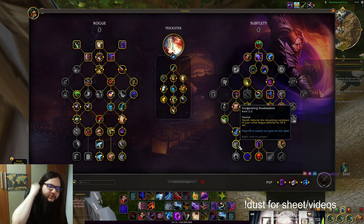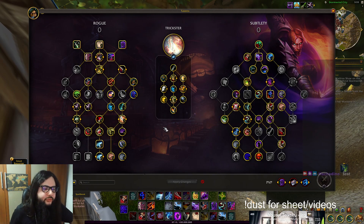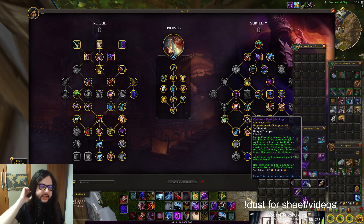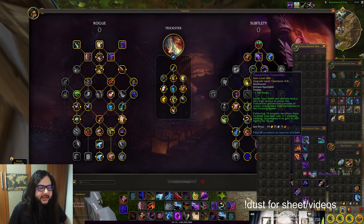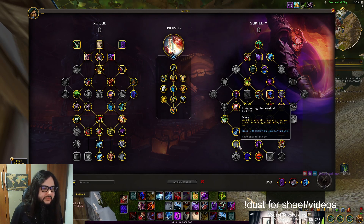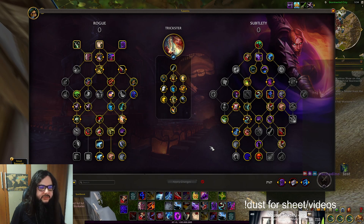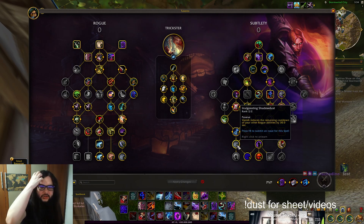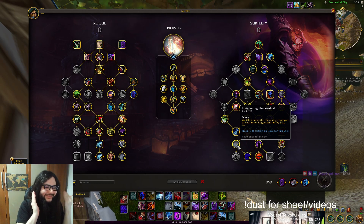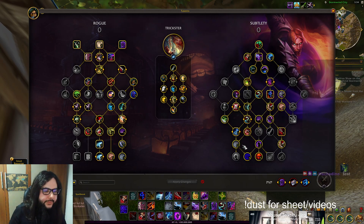We are still using Invigorating Shadowdust because our two-minute window with the trinket we are going to use — the Signet of Priority, the two-minute trinket — works well with it. You can also use the Mercurial Egg but that one is really annoying. There's also the Transmitter where you can save the proc until two minutes. With Shadowdust, you get two Symbols of Death and also get to use Echoing Reprimand twice because of a current bug. Invigorating Shadowdust is still 30 seconds instead of the 20 seconds they mentioned in a post, so it hasn't been nerfed yet and is still our strongest cooldown.